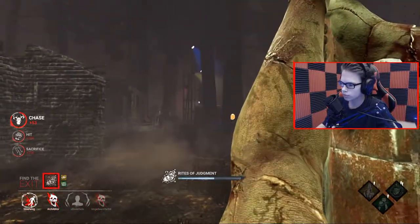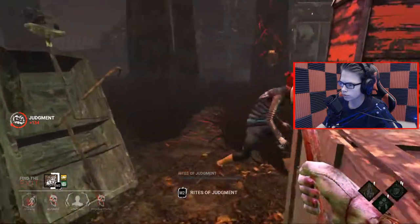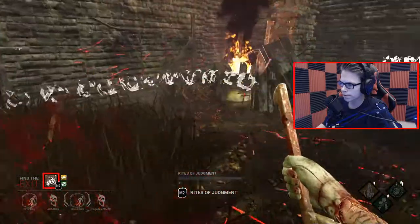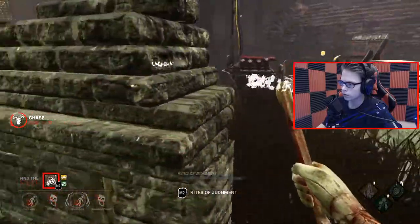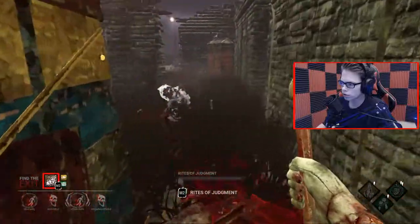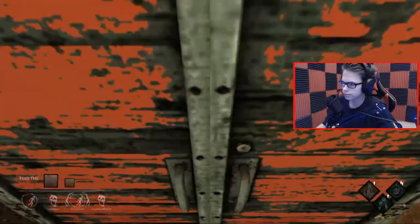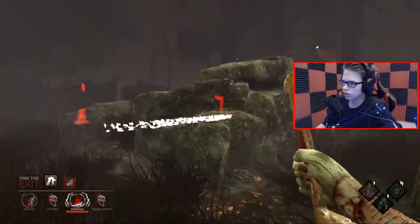I need to find Meg. If Dwight goes for the other gate, that would be ballsy. Did he go here? He did. Meg went in a locker — Quick and Quiet — and she's using Inner Strength with Quick and Quiet. Dwight's hiding somewhere. They're both tormented, which helps me somehow.